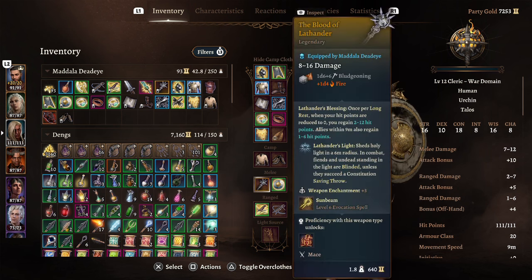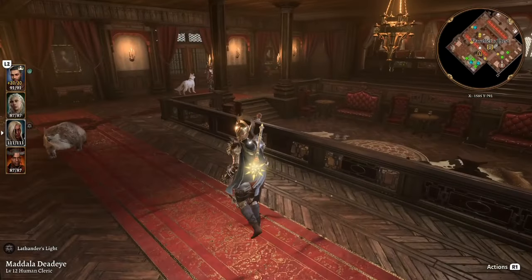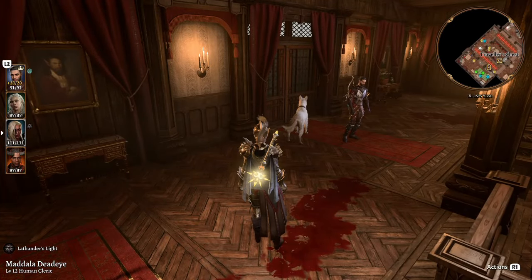Now that's the build — let's find some combat and test it out. As you can see with my composition, we don't have a pure melee character; we've got Wyll, Jaheira, and my rogue. The cleric is going to be our frontline tank and damage dealer — let's see how this plays out.